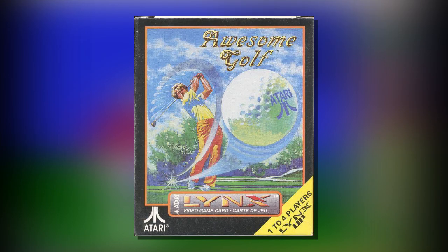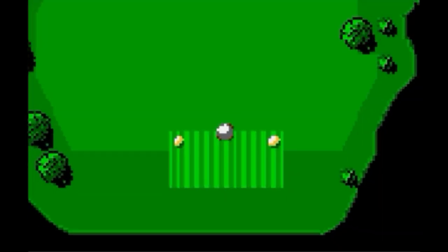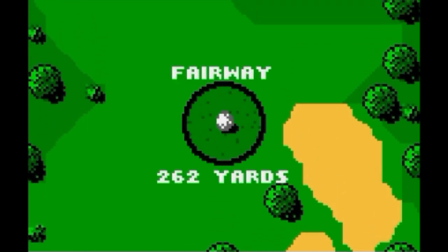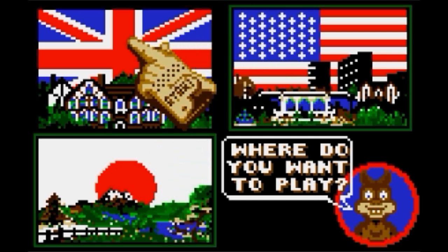Number four: Awesome Golf for the Lynx. Portable golf has been very hit or miss around here, but leave it to the largely ignored Atari Lynx to get it right. Awesome Golf looks fantastic even now, and makes creative use of visuals to avoid walls of text on the portable screen. Even the pictographs showing the results of each shot are amusing. Add in the simple gameplay, and we have the best portable golf game I've reviewed.